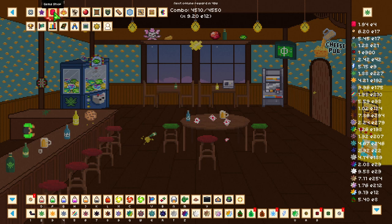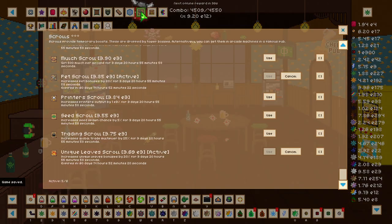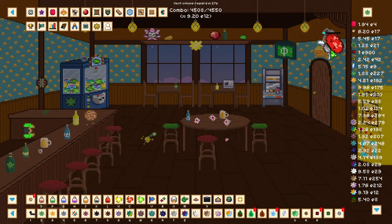Let's go to our gem shop and get the better unique leaves upgrade, which increases our leaf bonuses by 30 percent. The next area we need to go to is the scrolls — scroll all the way down and use the unique leaf scroll, which gives an additional 20 percent bonus for a total of 50 percent increase in unique leaf bonuses.